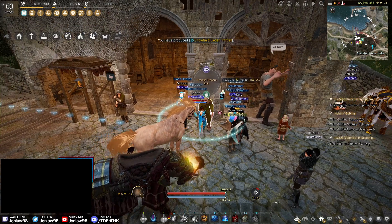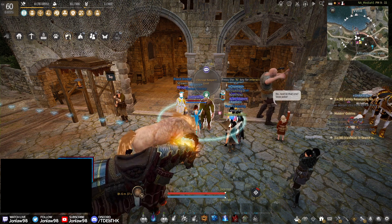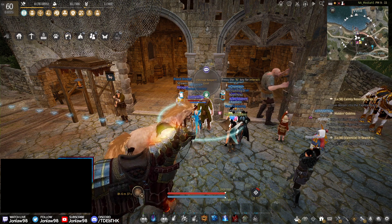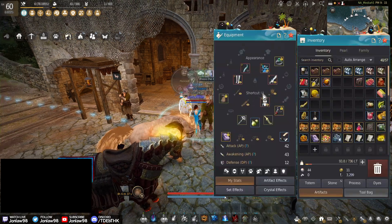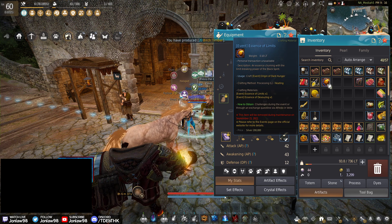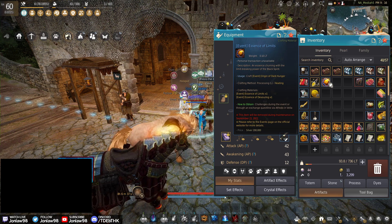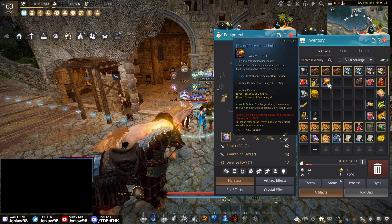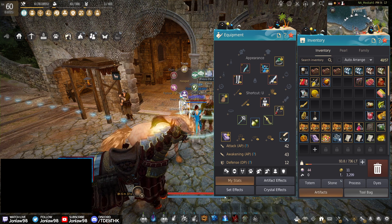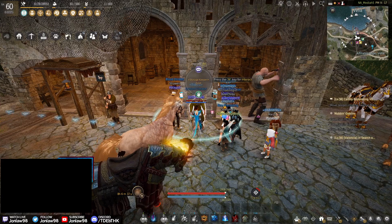Welcome to this video where I'm going to show you how to make and use the Origin of Dark Hunger. There's currently an event going on, and if you log in every day you'll get these. The first two days you log in you get the pre-made ones, and after that you get the Essence of Limits — two per day for the next few days. There have been a lot of questions, so let's get into it.